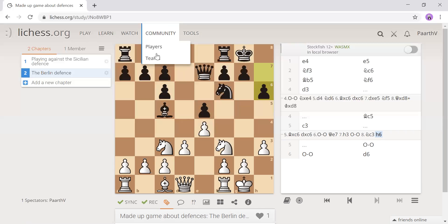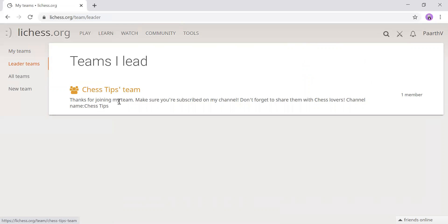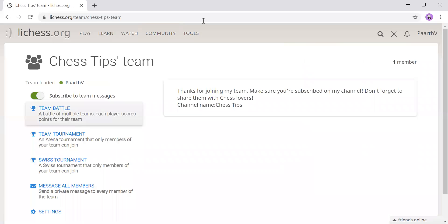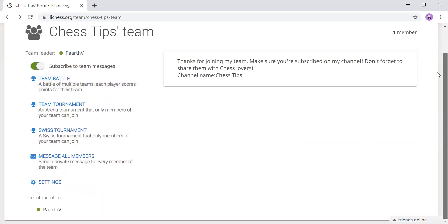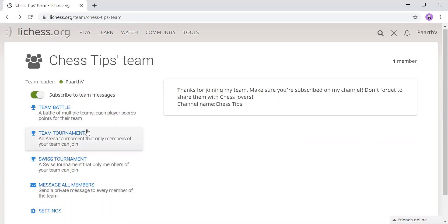When you're on Live Chess, go into Teams. Search up 'Chess Tips' — just like in English — then 'team,' and press the join button. I can make team battles and stuff. Please do join now. You can participate in all of these unless it's a team event, so remember you have to be a member to play in my tournaments. It's best to be a member and do it now.